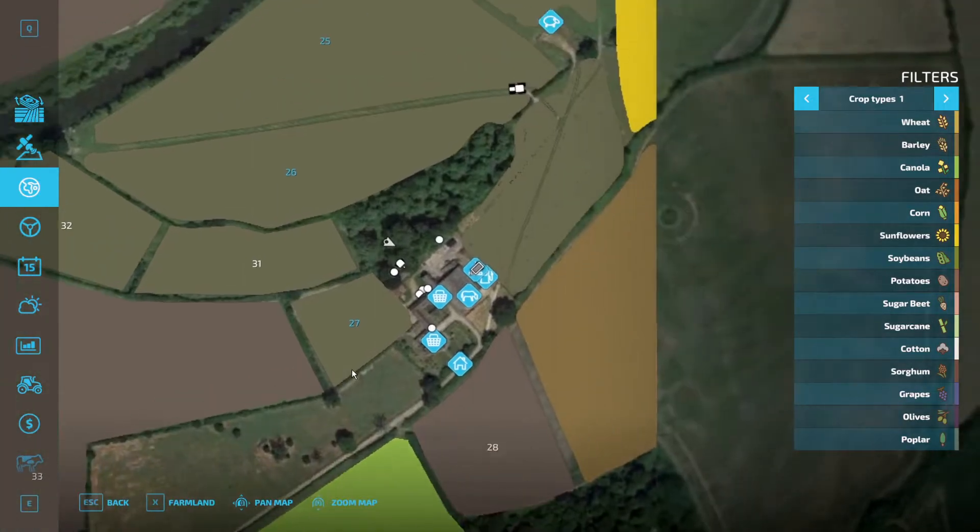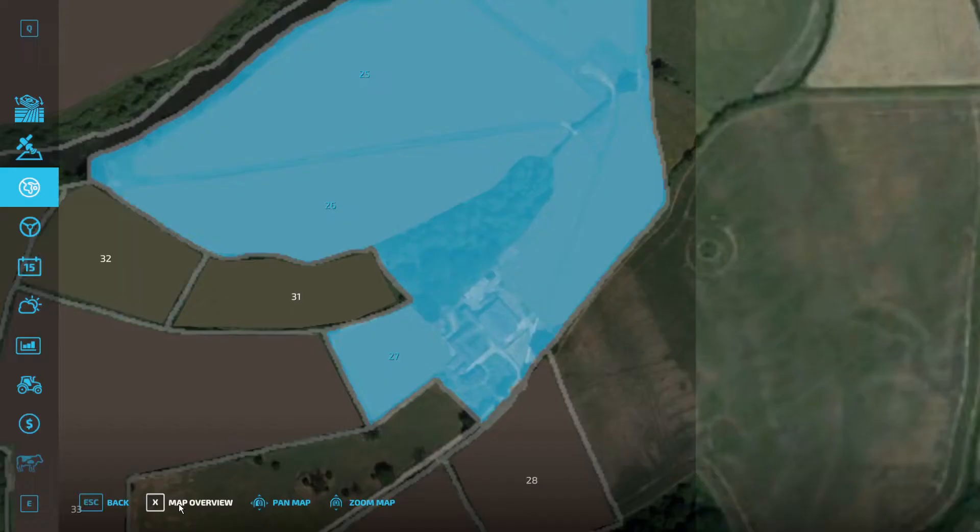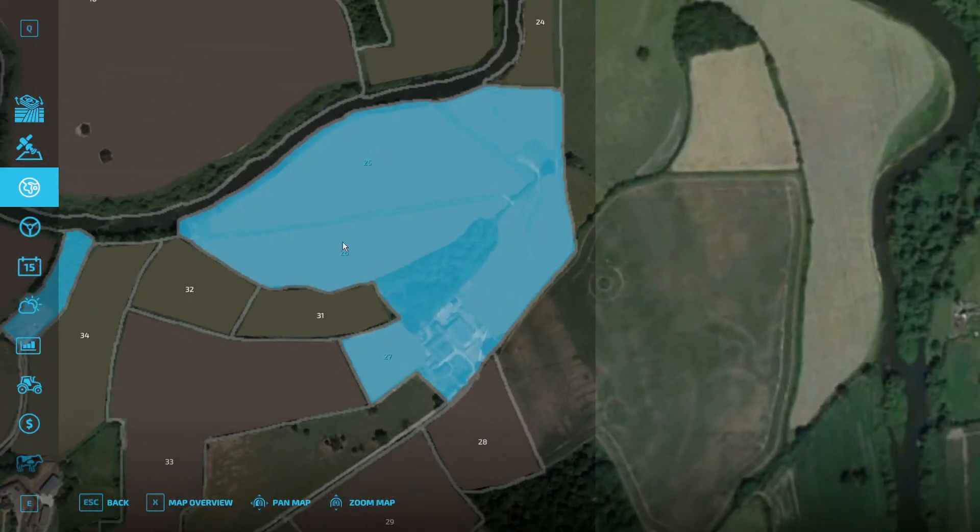So if I bring up the mini map, you can see we are starting down here in the bottom corner. What we own is basically just the farmland to begin with.